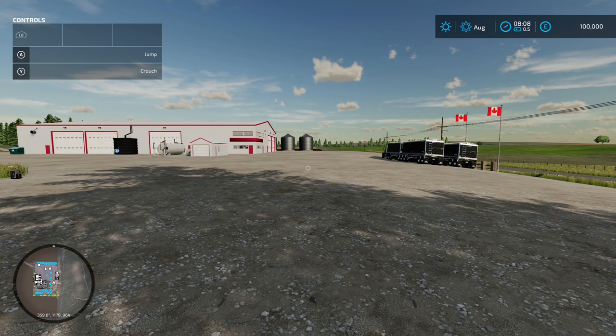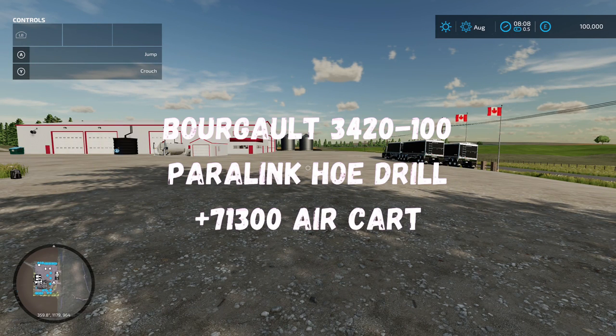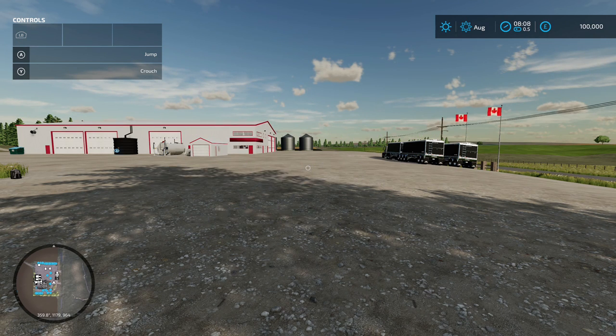There is a required mod you will need to download: the GO 3420 100 Power Link Code Drill Plus 71300 Air Cart by Giants. It should give you the option to download it as soon as you download the map itself - it did for me anyway.